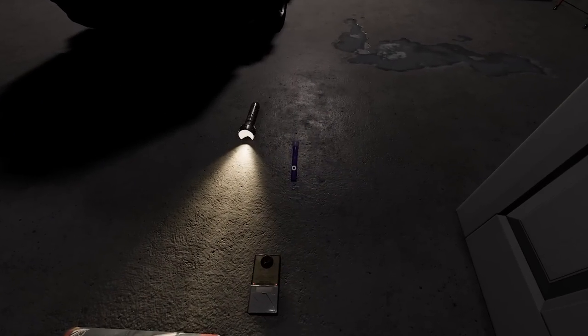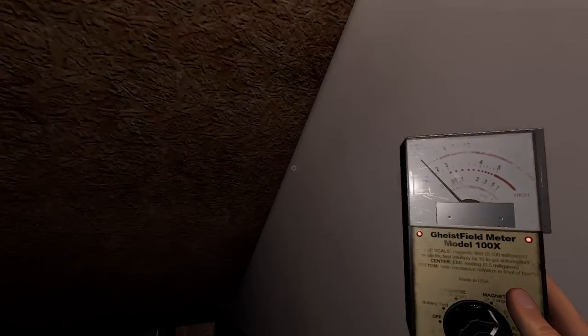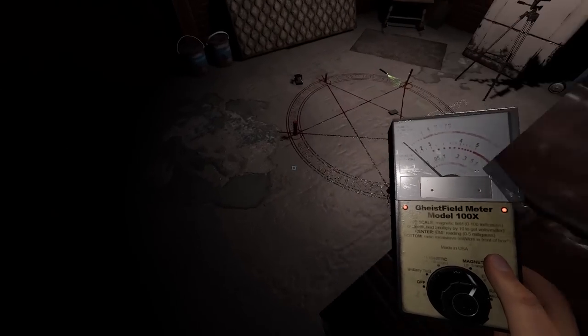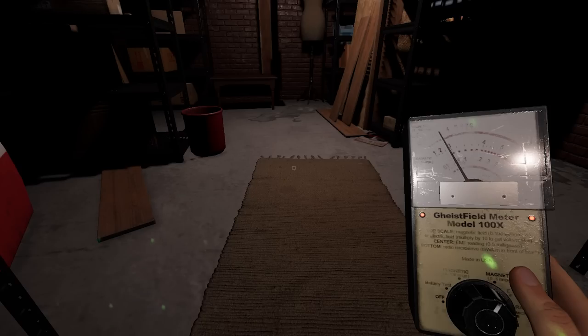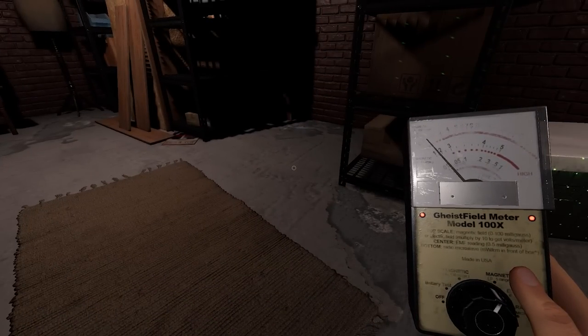The range on tier one spirit box is kind of limited - you have to be decently close to the ghost to get a response. The text option kind of fails there because you can't really move around to find the ghost. Also important: you have to have the overhead lights off when you use the spirit box. I wouldn't try to get EMF 5 off a ghost event - you almost always only get EMF 4 from a ghost event.